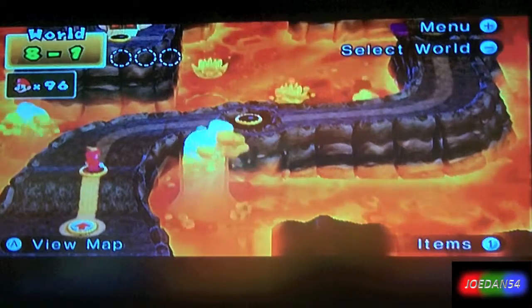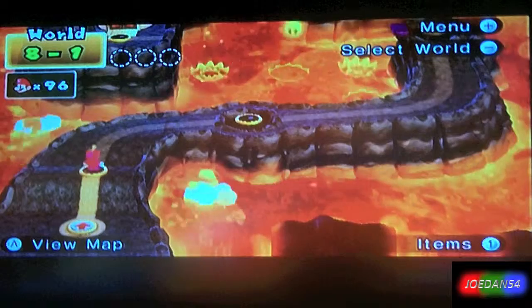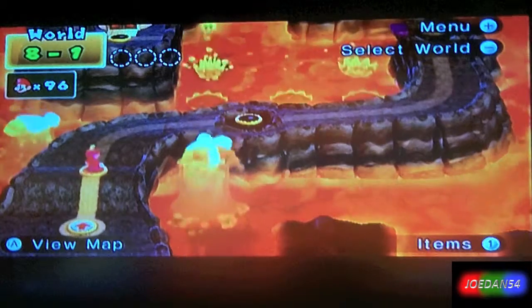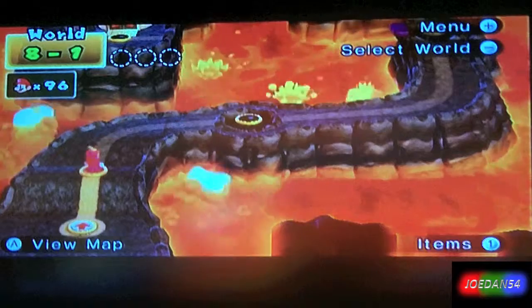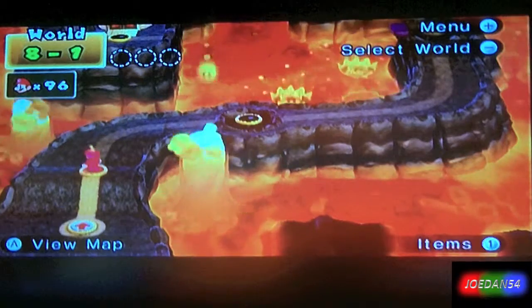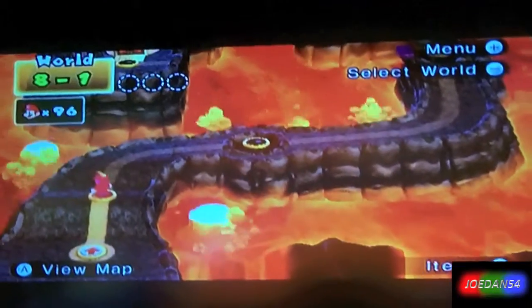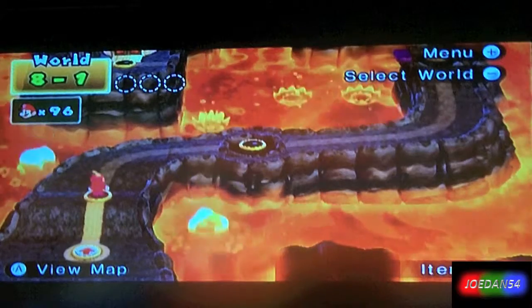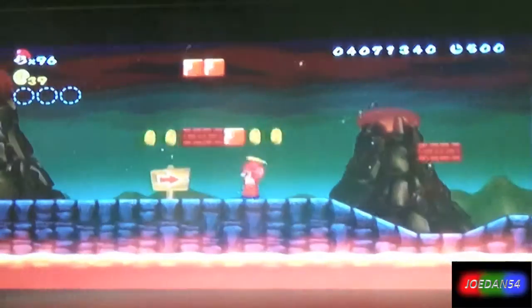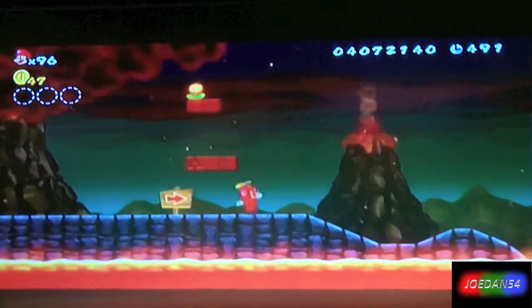But for now, we're doing the first three levels of this world, like we always do in every world. This is just purely by coincidence — I start every single part one of each world with the first three levels. Let me adjust the camera a little bit. There we go. And let's begin. I have an epic advantage because I'm starting with a propeller mushroom. Let's see how long that lasts. By the way, this world has its own ground theme and underground theme. It's awesome.